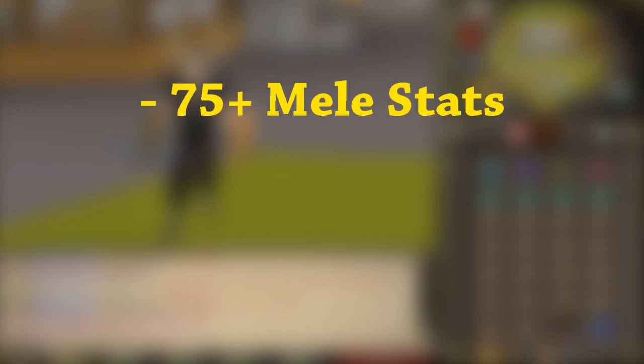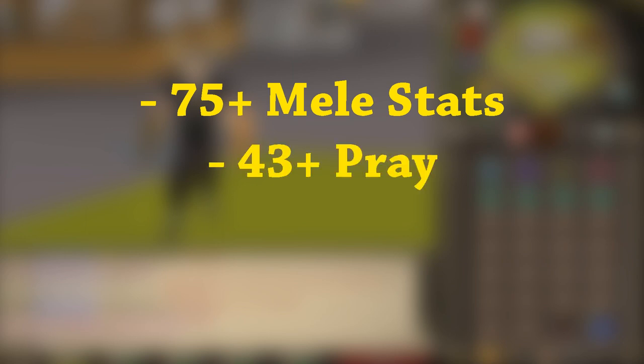Every single kill on average is 24k, which is pretty good. For the recommended stats required, if you're doing melee I'd recommend 75 in all melee stats and at least 43 prayer so you can have Protect from Melee — the higher the better. For the range setup, I'd recommend at least 75+ range, and around 70-75 defense would help also, just so you can stay for a bit longer.